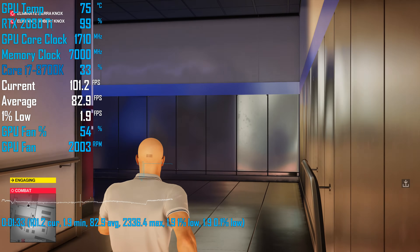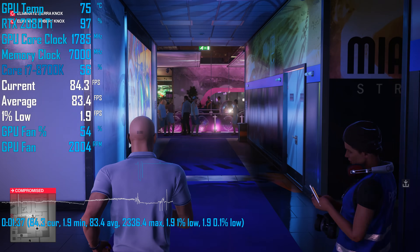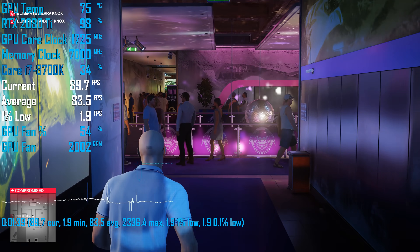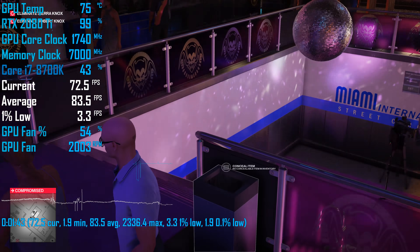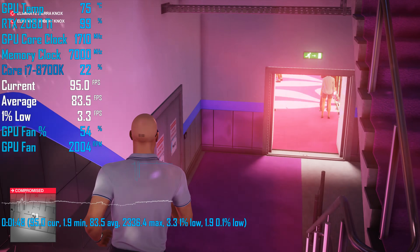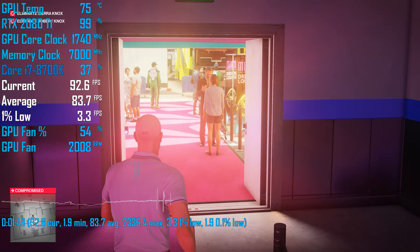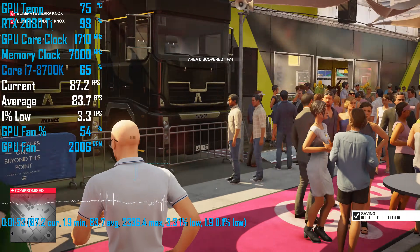The lack of tweakable visual quality settings is also massively disappointing for a PC version, and it does make it difficult for those with older graphics cards to optimize their setup. Thankfully dropping down to medium quality settings and disabling SSAO did improve performance by around 30 to 40%, but with more quality settings it would be easier to improve performance without sacrificing visual quality as much.